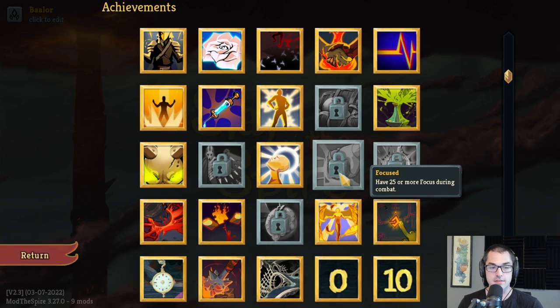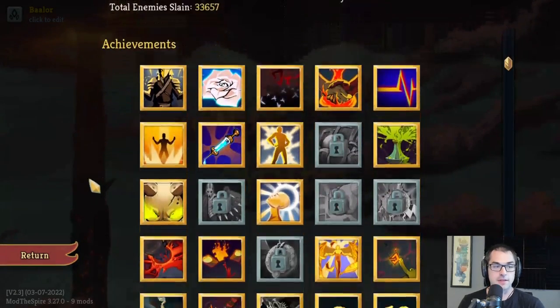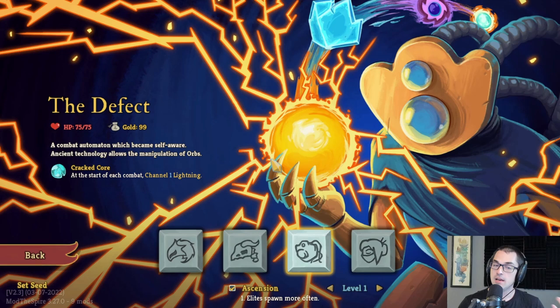Both of these seem pretty daunting at first. They ask you to do something that is way outside the normal gameplay of the character, and that can make them fairly difficult to achieve. But with a little bit of forethought, the Defect has some seriously powerful tools at their disposal. So in this video, I'm going to start a run as the Defect and attempt to accomplish one or both of the character-specific achievements — Focused and Neon — explaining how to get these achievements and looking at all the different ways we might be able to get them. Hopefully this will give you some ideas for your own runs, or help you look for opportunities as you play Defect naturally.